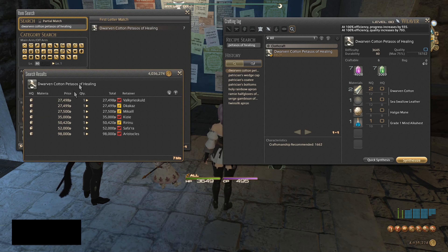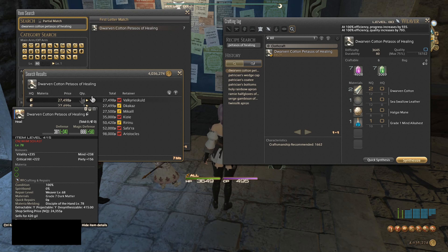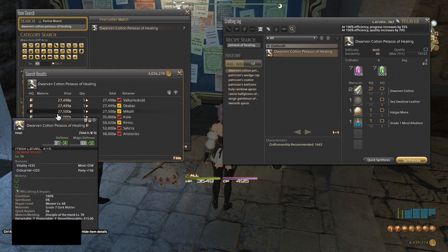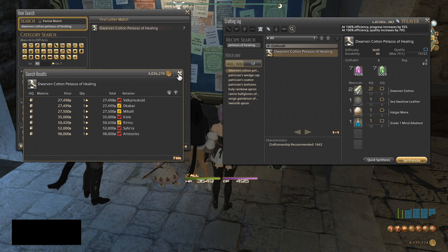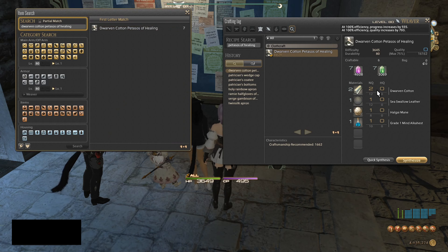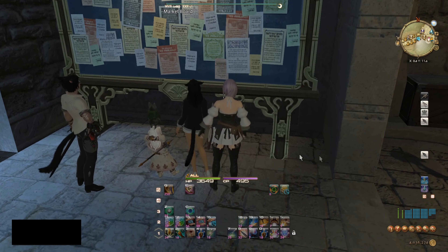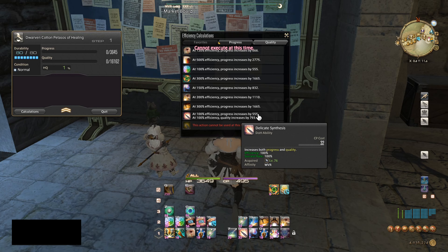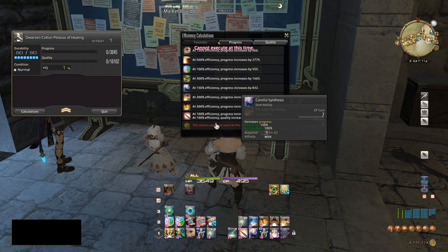The margins aren't very good — the material costs for these items are probably in the 14,000 range. For some reason a lot of people like to craft in the level 71 to 79 bracket, so there's a lot of competition. Also, Trained Eye does not work — it is a craft above level 70, so we're going to have to manually craft. Make sure you do not have Collectible Synthesis activated because if it is you cannot sell the item.